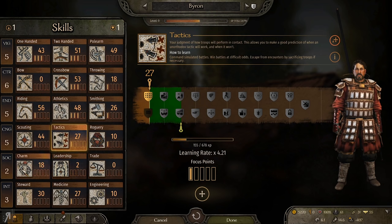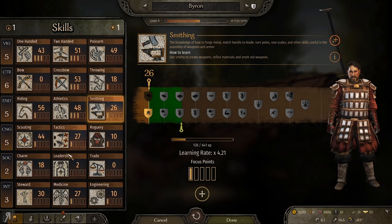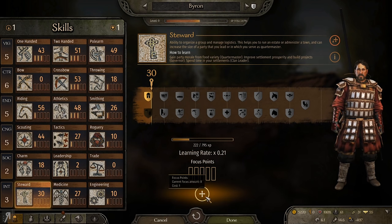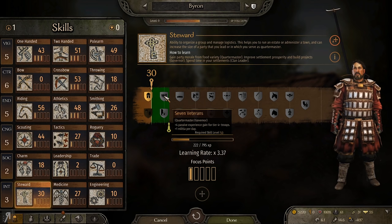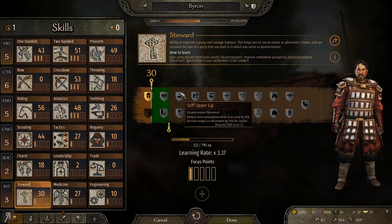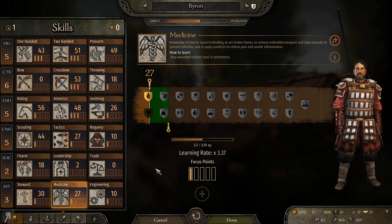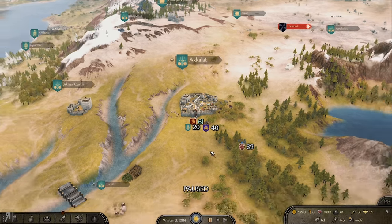What are we going to be doing here? I should probably level up my scouting and my smithing — I should level up everything. There are so many different things I can choose from. I should probably level up steward a little bit too, because this learning rate is just about to go in the dumps. Four passive experience gain for tier 4 plus troops, two passive experience gain for all troops, food consumption reduction, workshops with 20% increased production — I think that could definitely be quite useful. Medicine's not really leveling up that fast, so I'll go for another point in intelligence anyway.